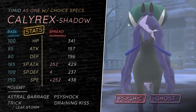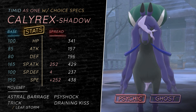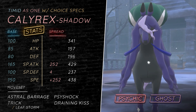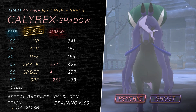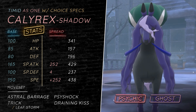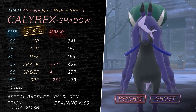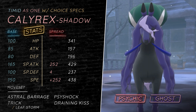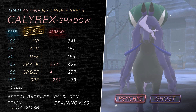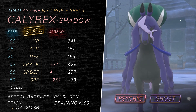The other option instead of Trick can be Leaf Storm, again on the Specs set. Leaf Storm can do massive damage to Tyranitar, easily putting it in range of Astral Barrages or Draining Kiss later. Choice Specs is basically there to be a good breaker — it's really, really hard to revenge kill. I know a lot of people are actually starting to run Scarf mons with Crunch as a way of dealing with it. It hits incredibly hard and does some massive damage.